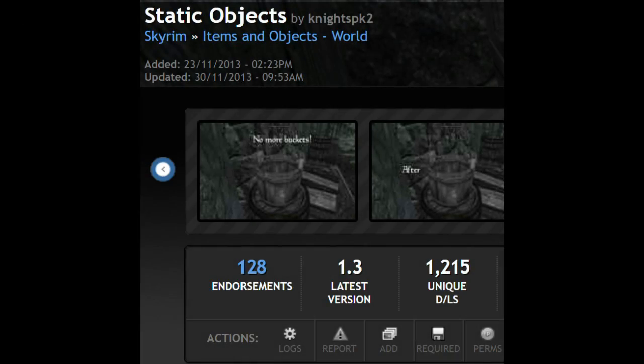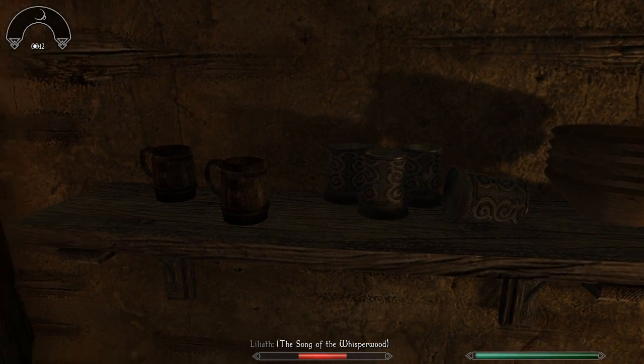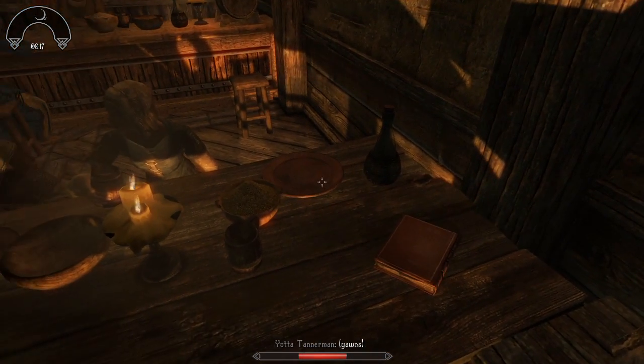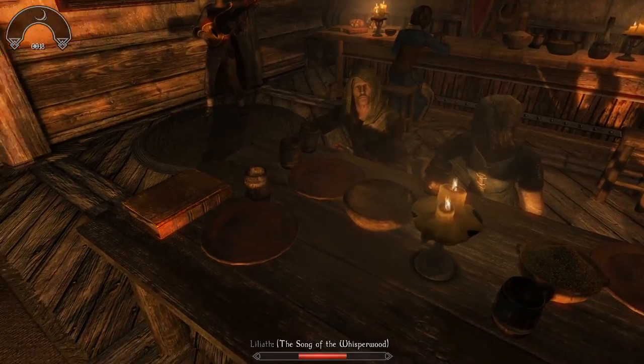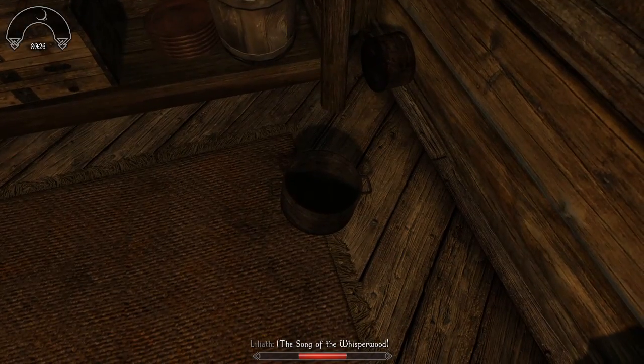Next I use Static Objects so I don't accidentally pick up spoons, wooden balls, buckets or other things you most likely never would want to pick up. It happened to me a lot that I accidentally picked up or even stole some clutter I never wanted. This only works for things that aren't placed inside chests, barrels, wardrobes or other storage objects. This mod is made for Skyrim so it doesn't work on all clutter, but it still helps a lot.